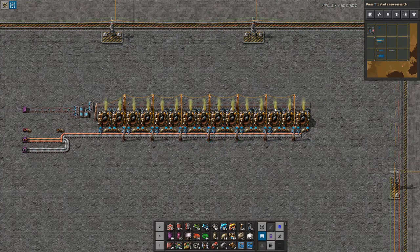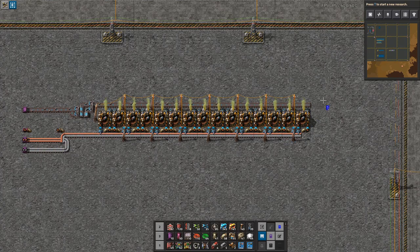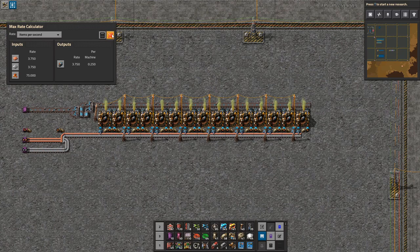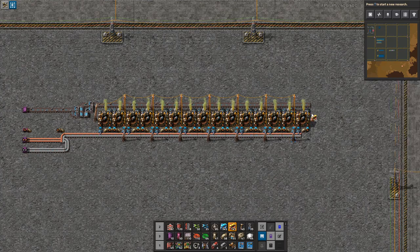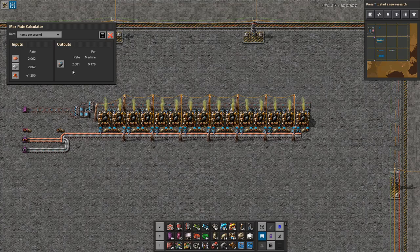So if you want this one, which is currently delivering a measly 3.75, I want that to go up to 22.5. Then I need to scale it up. But it gets worse — I'm going to throw in some productivity modules. Now we're down to 2.681 output rate, but with higher productivity.